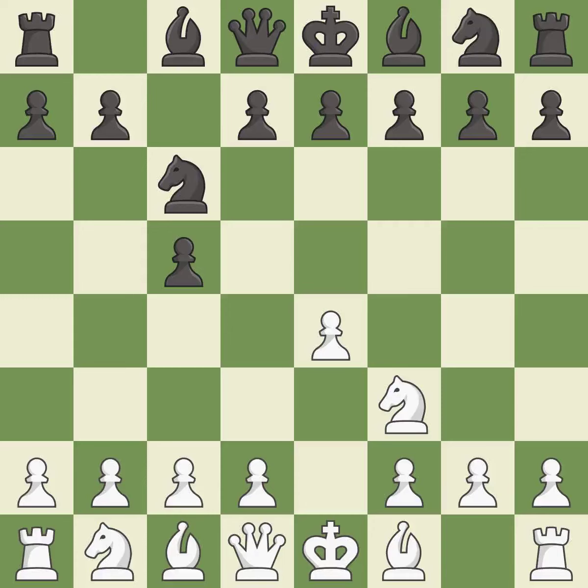Nc6 helps control both the d4 square and the e5 square. d4 offers to trade a center pawn for the c5 pawn in exchange for more control of the center and quick development. Cxd4 gives black two central pawns versus one central pawn for white. Nxd4 recaptures the pawn and activates the knight in return for having one central pawn versus black's two central pawns.